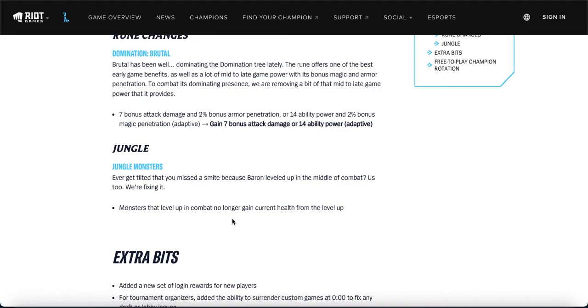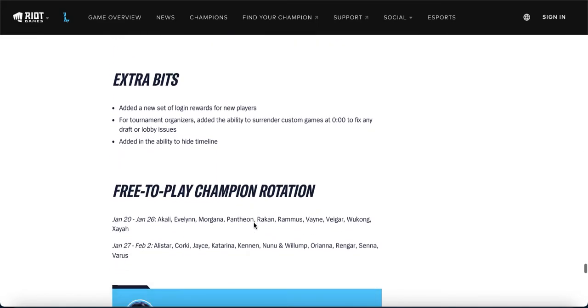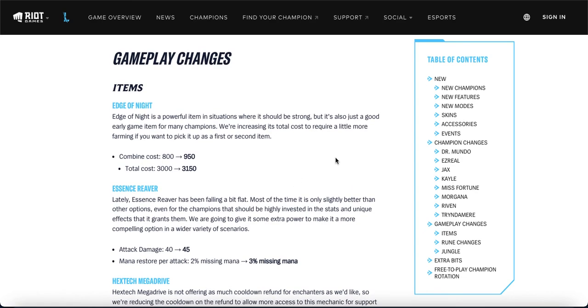Jungle monster change: monsters in combat no longer gain current health from leveling up, so you won't have the situation where you get a monster into smite range, it levels up, gains health, and you fail to secure it. That's pretty much it for patch 3.0 — a lot of champion changes and item adjustments, with some necessary ones like Edge of Night and Kayle, but overall most people are probably disappointed that a 3.0 patch didn't bring more. Thanks for watching, goodbye!